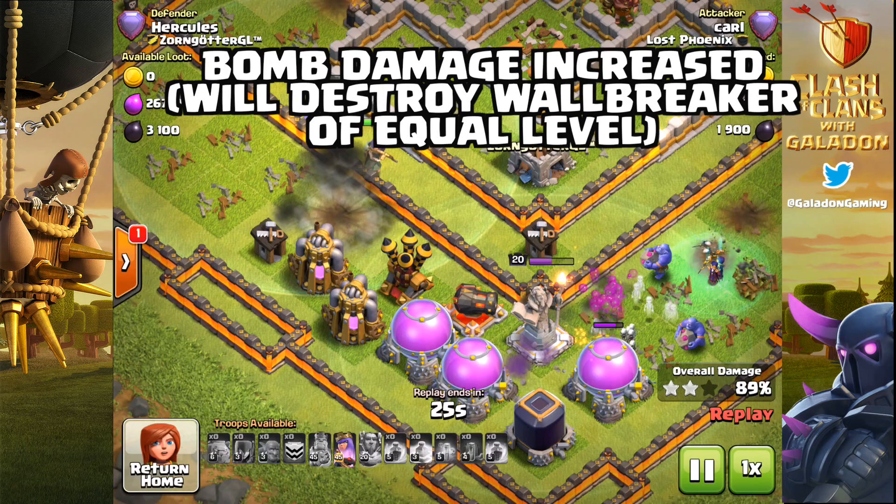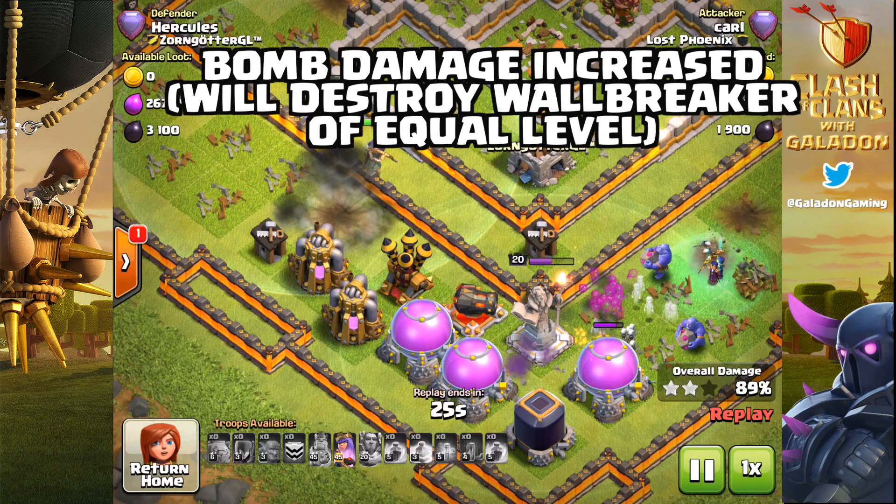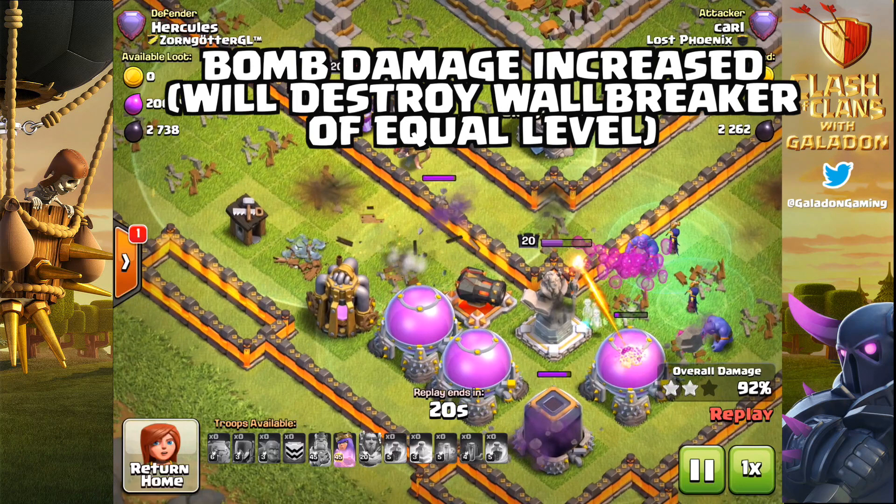And then bomb damage — we're seeing bomb damage increased. The key here is that those little bombs will now always destroy a Wall Breaker of equal level. Those always seemed like a pretty useless thing, but now those little bombs are going to help out.